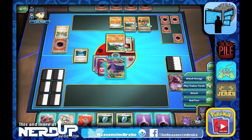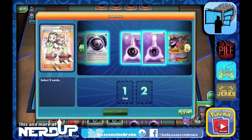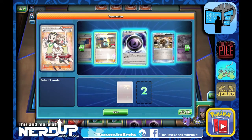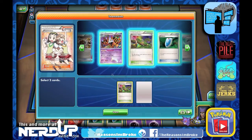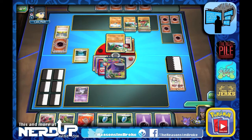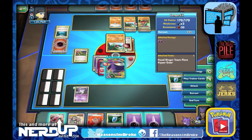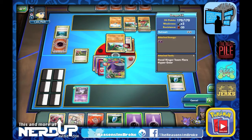Let's go ahead and play the Teammates card. Let's get the Dimension Valley. We need one more — let's get another Basic and put out Litwick. We play the Dimension Valley and use Versus Seeker to get Teammates right back, just in case. Because of that Team Flare card we can't attack yet, so let's feed Gengar.